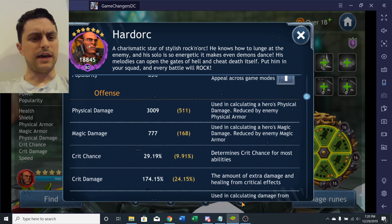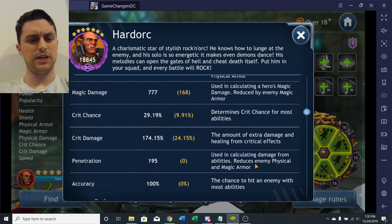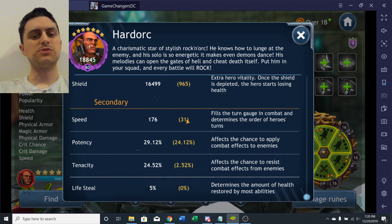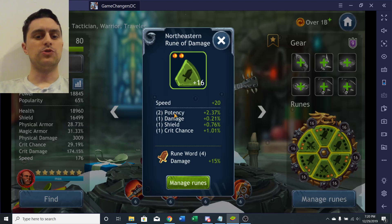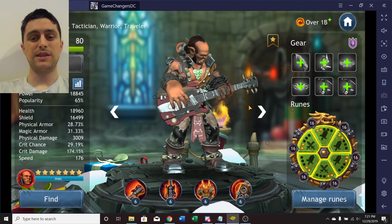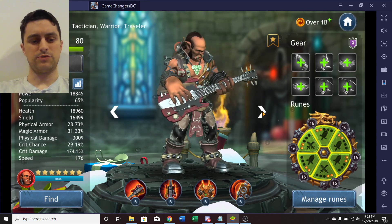Physical damage over 3K with everything. Crit chance is almost 30, crit damage almost 175, health almost 19K, shield at 16.5, speed at 176. He has some solid secondaries — nothing crazy, but he has a primary which accounts for a lot of it, averaging about two on each secondary. Getting good speed runes on those two-star slots can be really helpful — that might be the thing you need to farm. These runes are all pretty standard tough-tier pieces — I didn't put anything special on him.